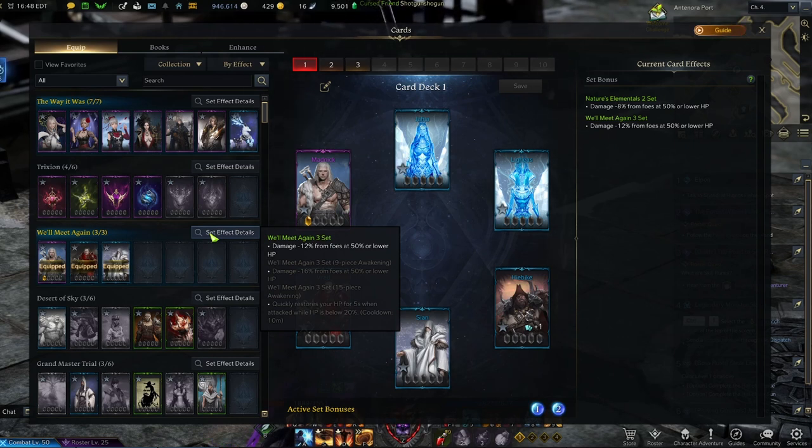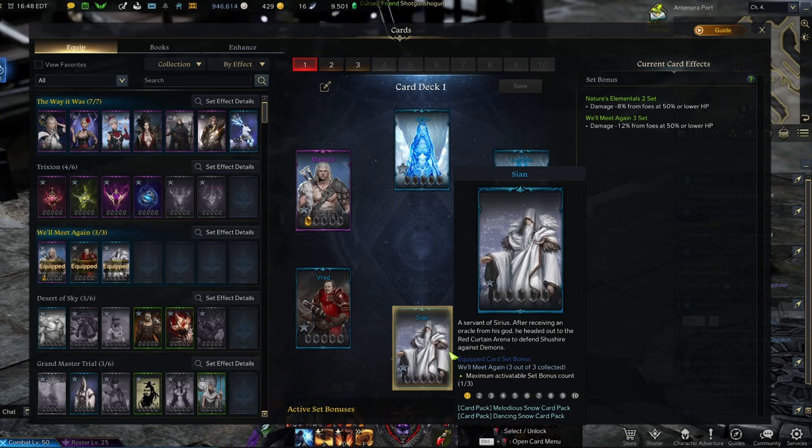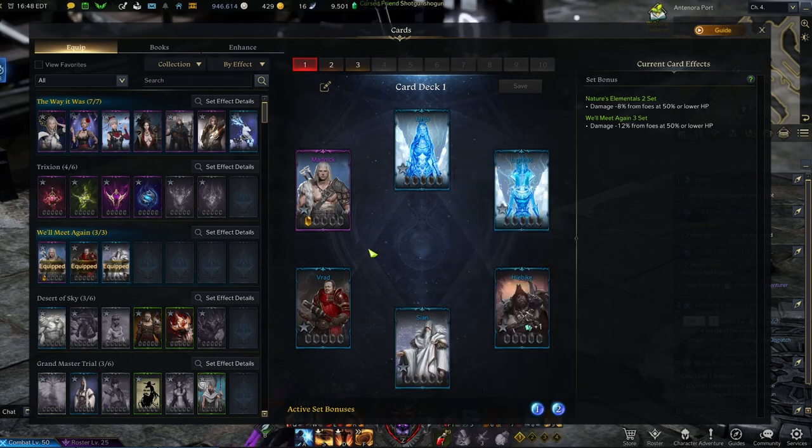Today we're talking about the We'll Meet Again three-set card deck. This does come from Shoeshire and you are going to need to clear out the entirety of the Shoeshire quest line, as you get Mad Nick and CN from the quest line. You will get the entire set from just finishing all of the Shoeshire quest lines. However, what we're going to talk about today is how to farm these over time and get the deck completely maxed out. It is actually pretty easy to do based on farming as well as traveling merchants.